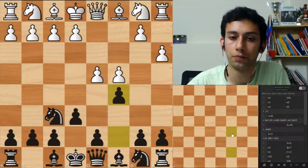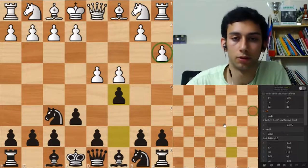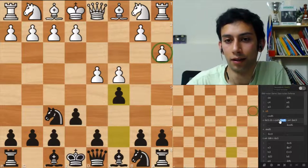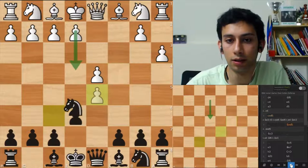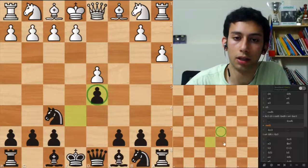Just immediately break up that center right away? Yeah, so that a3 — like, immediately asking him what are you doing with this a3 move, just prove why you're not worse. And after d5 it's okay for black, but it's very static because you don't have any serious pawn breaks. c5 is not that good because he will be left with an isolated pawn.